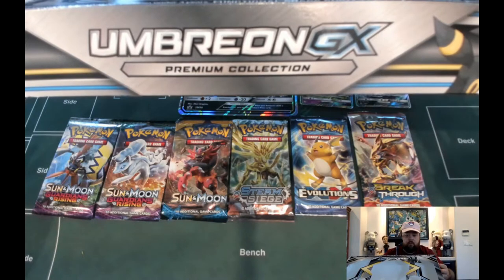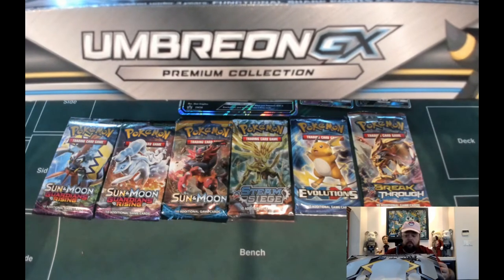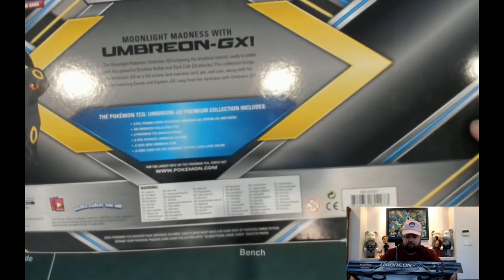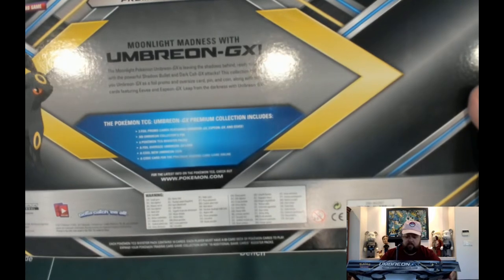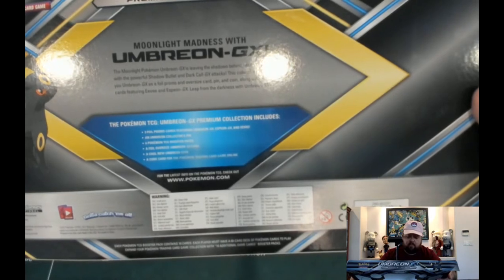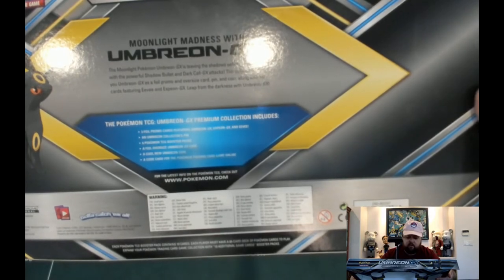Hello and welcome to another episode of What's in the Box. Today we will be unboxing the Umbreon GX Premium Collection Box. To speed things up I've already opened the box and laid it all out here. It comes with three foil promo cards - an Umbreon GX, Espeon GX, and Eevee - plus the Umbreon collector's pin, six Pokemon TCG booster packs, a foil oversized Umbreon GX card, a cool new Umbreon coin, and a card from the Pokemon Trading Card Game Online.